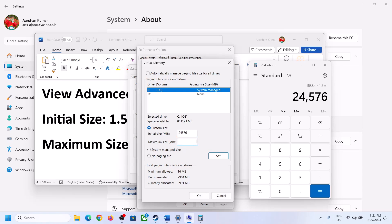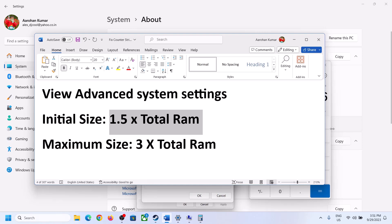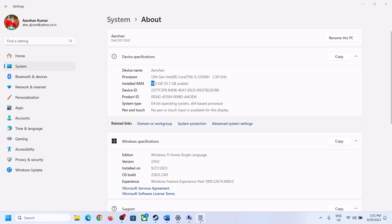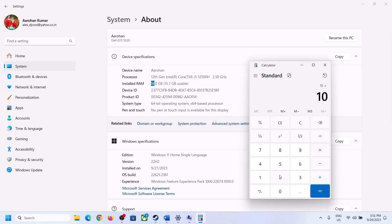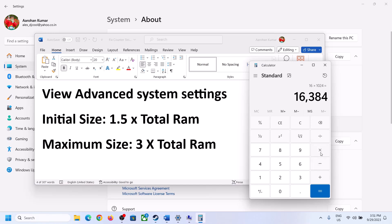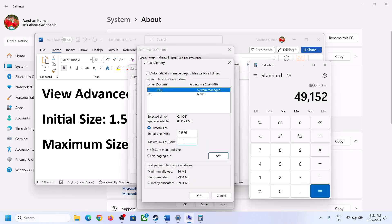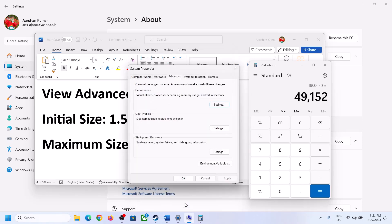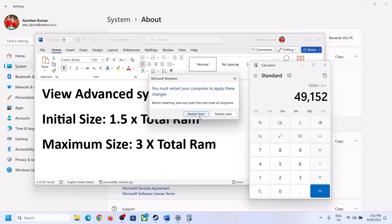The Initial Size is 24,576 MB and the Maximum Size is 3 times total RAM. With 16 GB of RAM (16,384 MB), the Maximum Size is 3 × 16,384 = 49,152 MB. Enter these values, click Set, then click OK, Apply, and OK. Make sure you restart your computer after this.